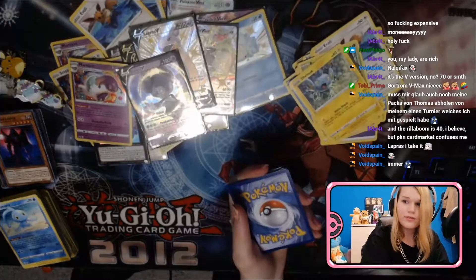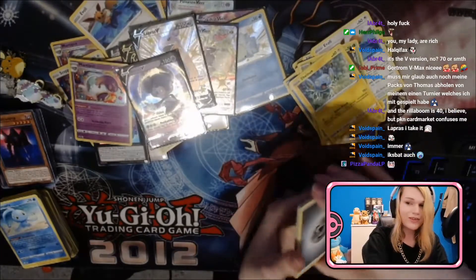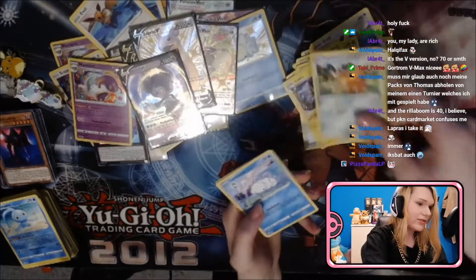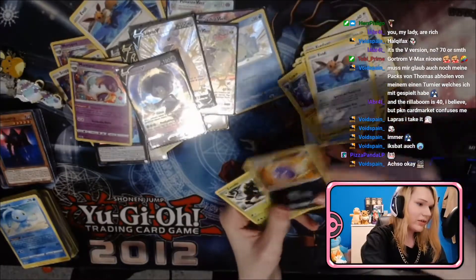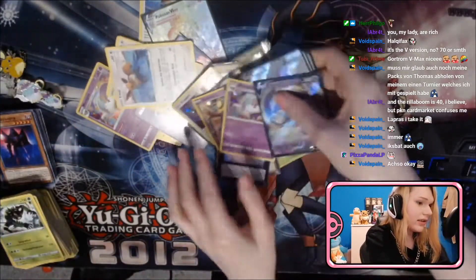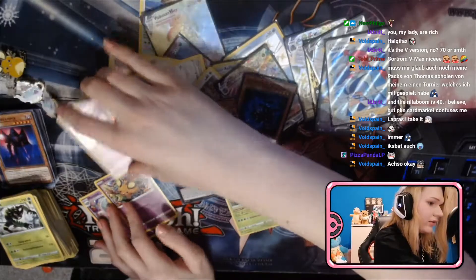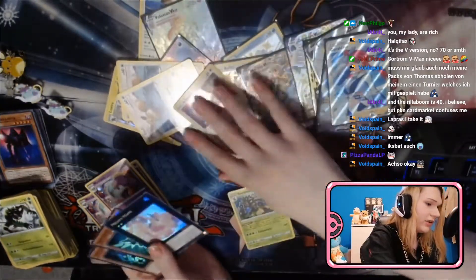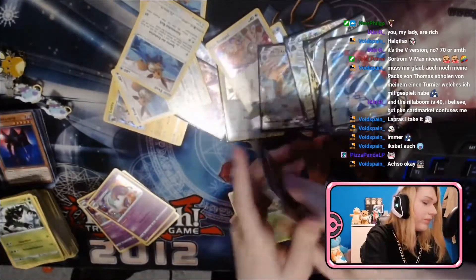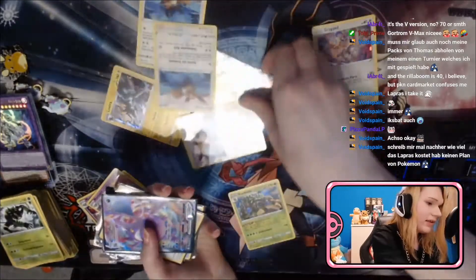Okay last code. Metal energy, Rusty Shield, Luxio, Snom, Yanma, Eevee, Cofagrigus, and a third Zeroth. But overall the pulls were freaking insane! We got so much nice stuff. The Yugioh pulls were not great, but the Pokémon pulls — hella big, hella freaking big, hella big!